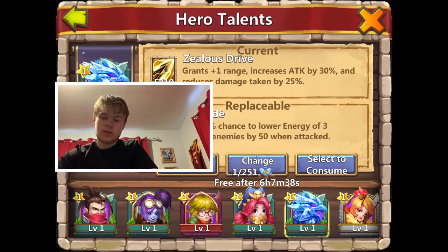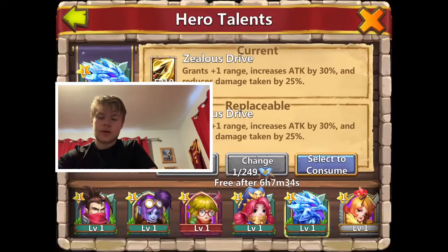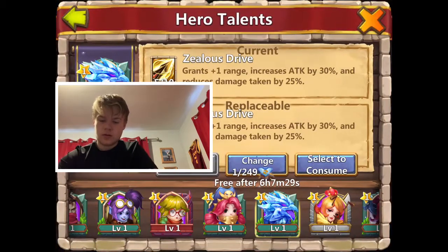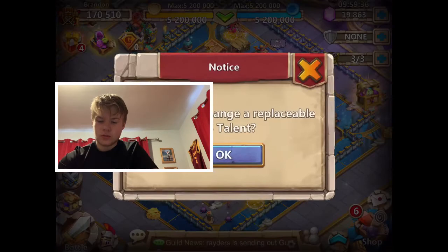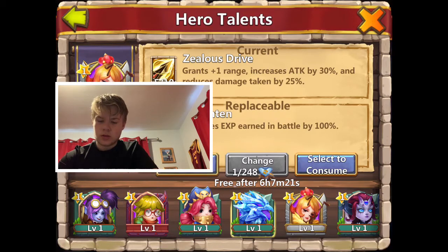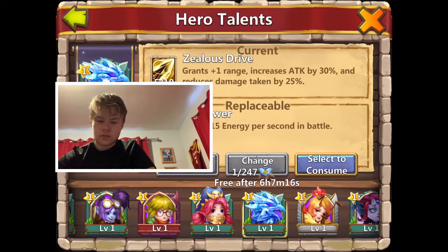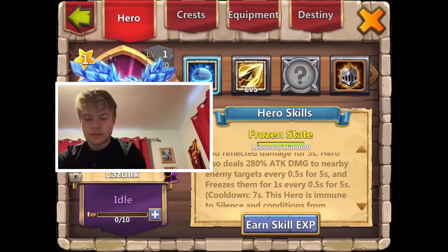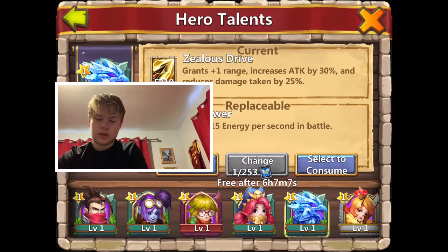I remember when zealous drive was super good. Heaven's wrath - nope, we don't want a second zealous drive. Unless queen B, just to add that on there. Oh, did I replace her? I can't tell - glitching out. Okay, I did. Oh, what's the cooldown time? Seven seconds - nah, we don't really need that.